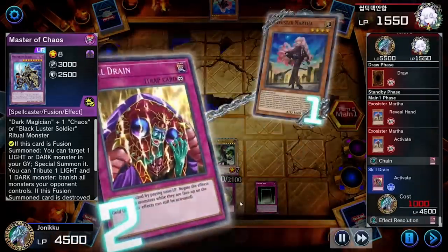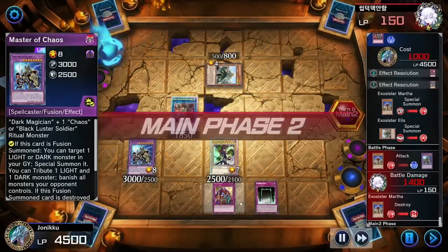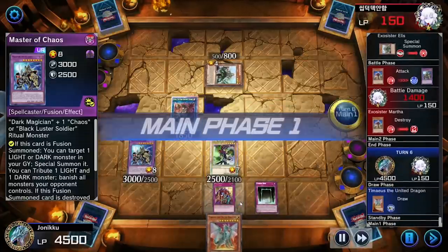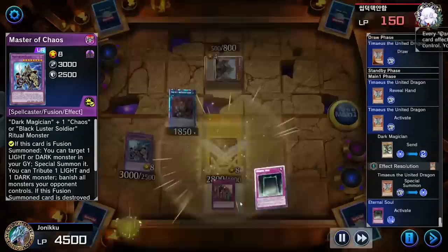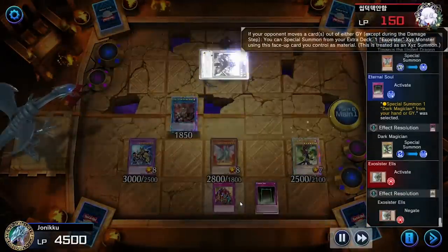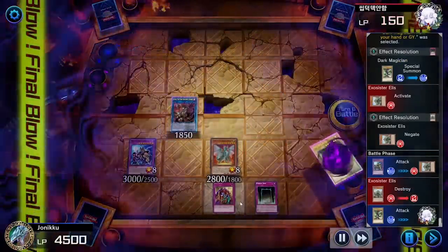Get out of here, Exosisters! My opponent just couldn't do the math — they just finished themselves. I could have finished my opponent easily, but because they're using Exosisters I just wanted to show off a little. Plus I'm using Dark Magician — you can't compare Exosisters to Dark Magician. I attacked and got the Dark Magician animation.